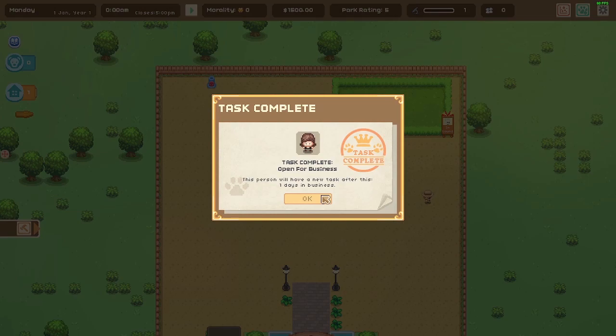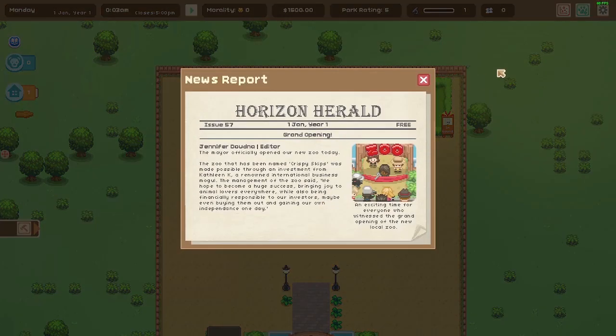Day one! The mayor officially opened our new zoo today. The zoo has been named Crispy Skips, made possible through an investment from Kathleen K, a renowned international business mogul. Zoo management says they hope to become a huge success, bringing joy to animal lovers everywhere, while also being financially responsible to investors — maybe even buying them out and gaining independence one day. That's probably our end goal.